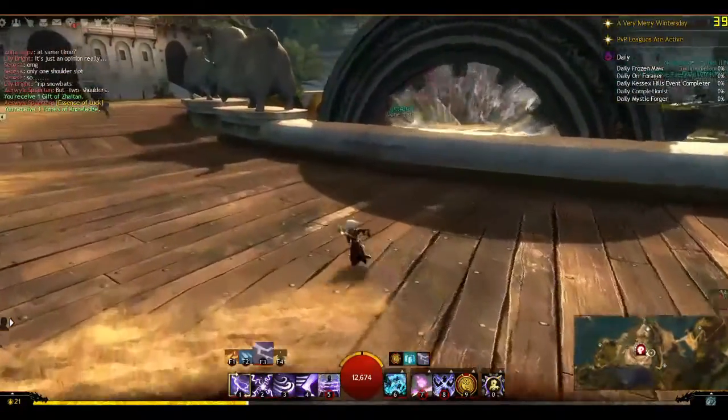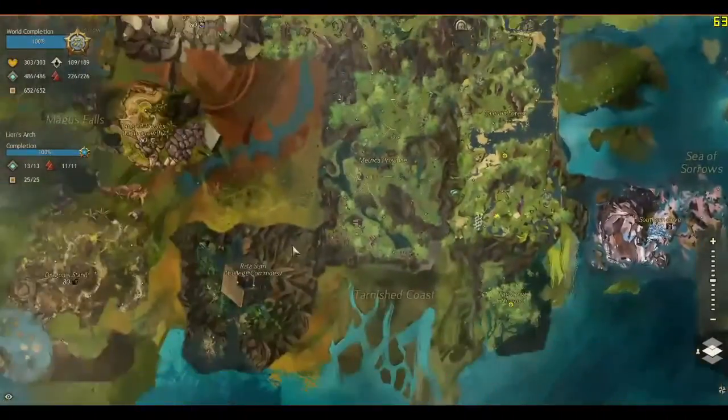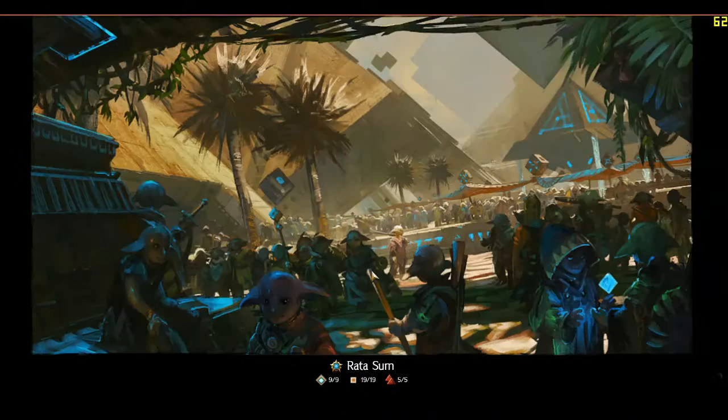Now that that's done, we are going to head to a crafting station. I'm going to go to Rata Sum because that's my favorite place to craft. Everything is nice and convenient and efficient — which is just like an Asura. They designed the city well.